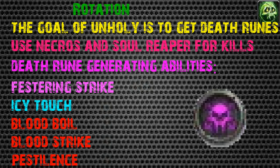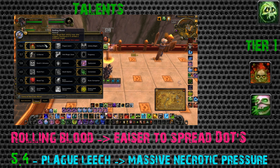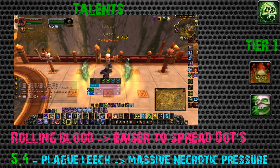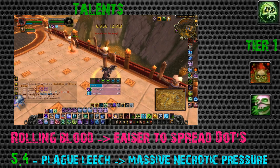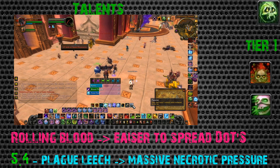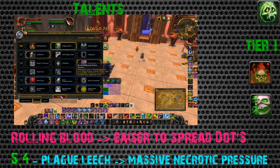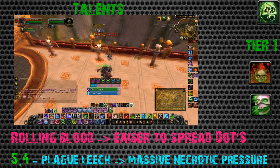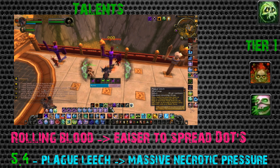For Tier 1 talents, the best choice in 5.3 and probably 5.4 is Rolling Blood. Every time you Blood Boil, all of your dots are spread around to nearby enemies - it triggers an effect similar to Pestilence. This gives you the AoE pressure Unholy death knights are known for. Rolling Blood remains the best option because it makes it much easier to spread your dots.